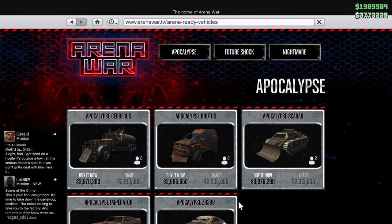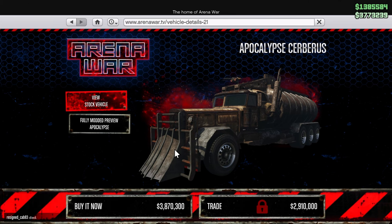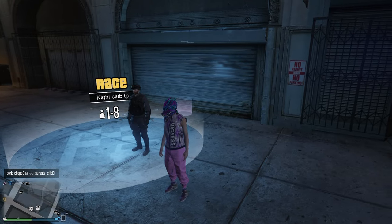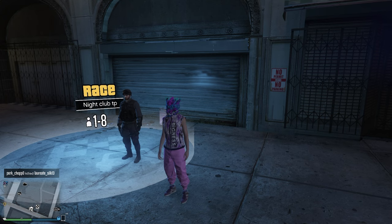So this is the Ceberus right here, inside the Arena War. It's normally stuck inside the Arena War and we cannot move it normally, but today we're going to show you how to move it to any garage so that way we can prep it and merge it later on.